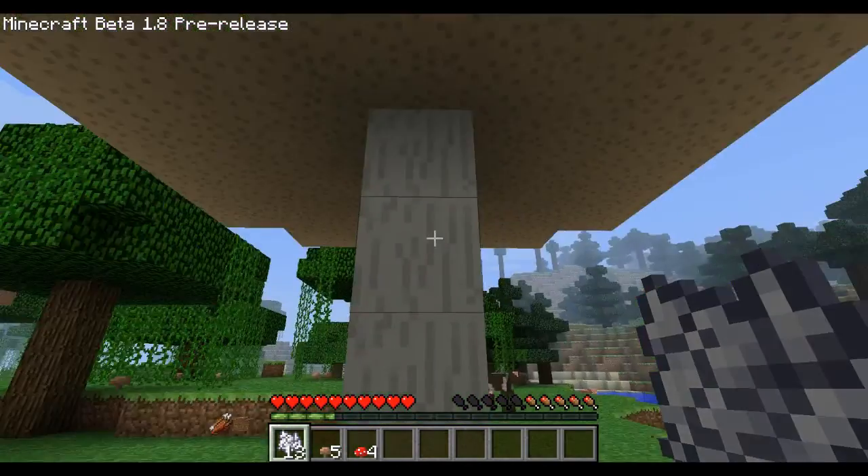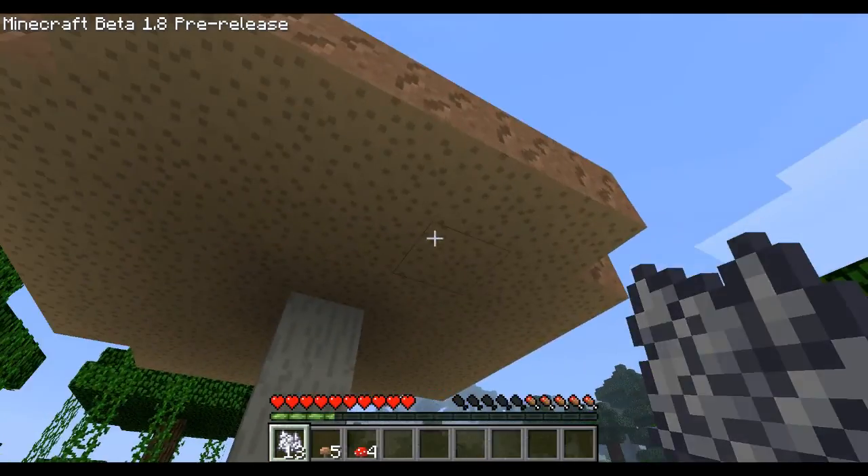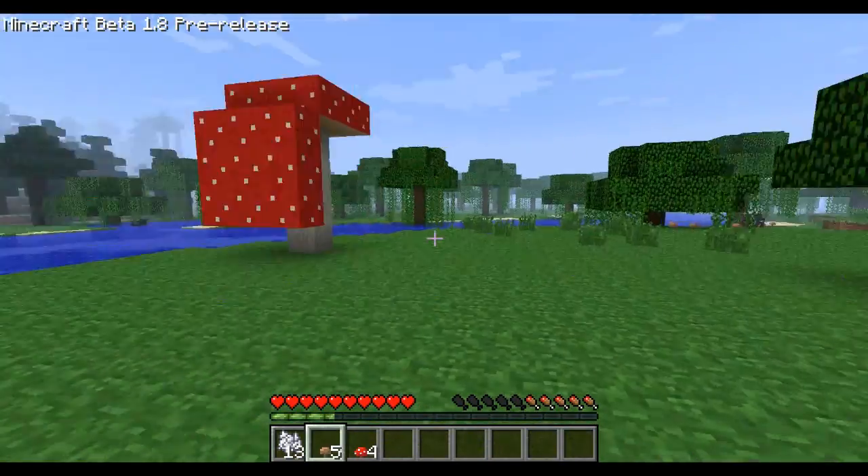Place it down and use bone meal. There you go — that's the big brown mushroom, and here's the big red one for comparison.